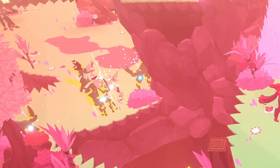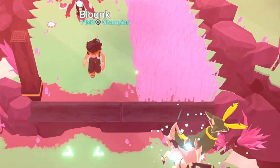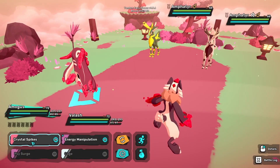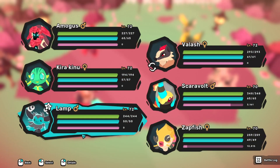If a luma spawns in the overworld and you accidentally leave the area or disconnect without encountering it, it'll still spawn that luma when you come back. Online games have a tendency to disconnect you at the worst times, so if you forget to pay your internet bill, it won't cost you your luma. This also means you can't just reset until a luma spawns — once the Tem spawns in the overworld, it's either a luma or it isn't, and there's nothing you can do to change it.